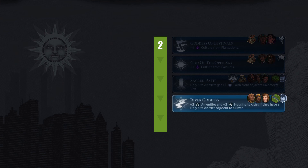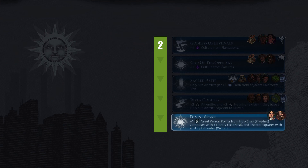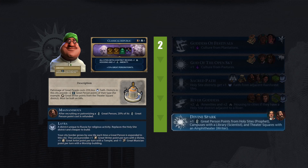River Goddess is arguably one of the strongest pantheons, as long as you can build several holy site districts. It allows your cities to grow faster and therefore provide more yields. It works best with the Khmer civilization, which benefits from large population cities. Consider other civs biased to spawning on rivers, like Hungary and Babylon. Divine Spark is very versatile and universal — a super early source for great people points and an easy strong choice for a culture, science, or religious victory game, even for a novice player. Paired with the Oracle Wonder, Pingala's grants promotion, and Classical Republic government, it provides a powerful combination. Pick Brazil or Russia to augment great people points production even further.